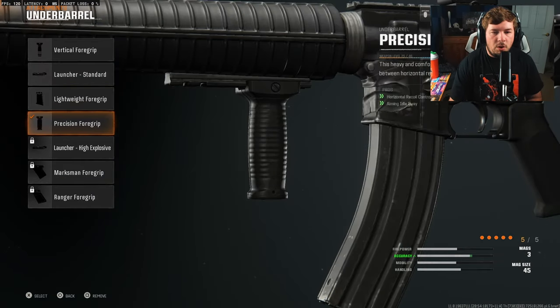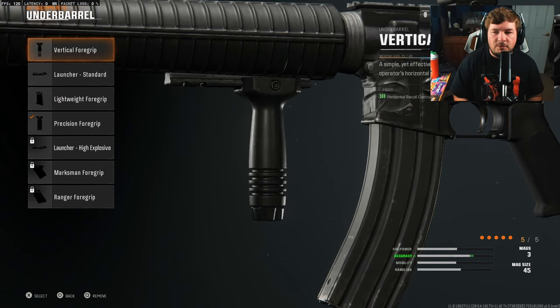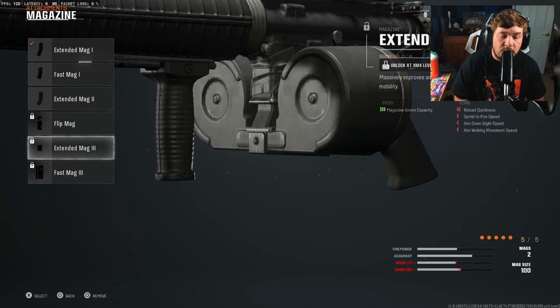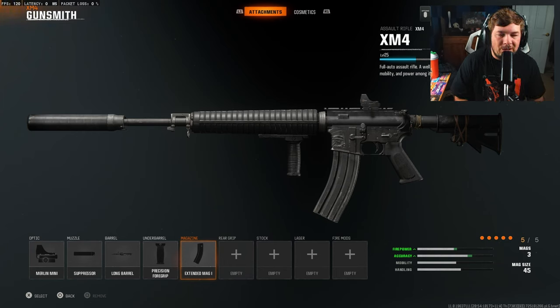For the underbarrel I'm going with the Precision Foregrip. It controls horizontal recoil and aiming idle sway. I haven't gotten to level up to the Ranger Foregrip yet, and personally I think that will be the best underbarrel — you get movement speed along with recoil control. But for now the Precision felt like enough. If you're struggling with recoil, I'd highly recommend the Vertical Grip as well. For the final attachment, the Extended Mag. There are lots of options: Fast Mag 3, Extended Mag 3, or even a 100-round drum. It comes down to preference. Here are my attachments for the very reliable XM4 — I think you guys are going to enjoy this one.